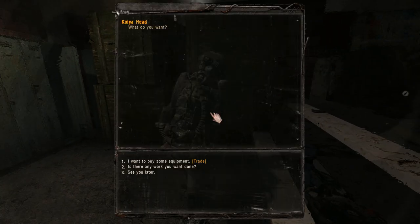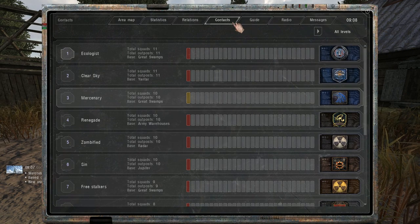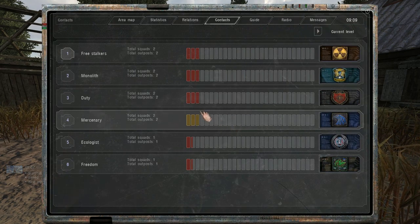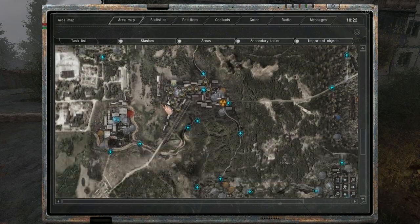When you control a base with traders, you will be able — exactly like in story mode — to do missions to gain money and rep. You can also check in real time in your PDA the progression of every faction: who's first, who's controlling the most points in your area and in the zone in general. These are only the basics but it should be plenty enough to get you started in this very fun mode.